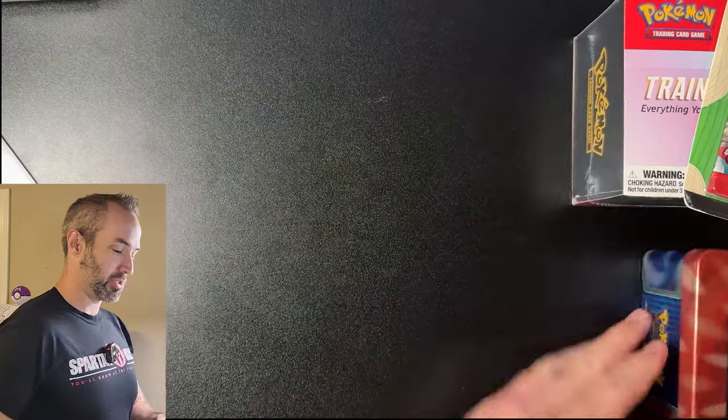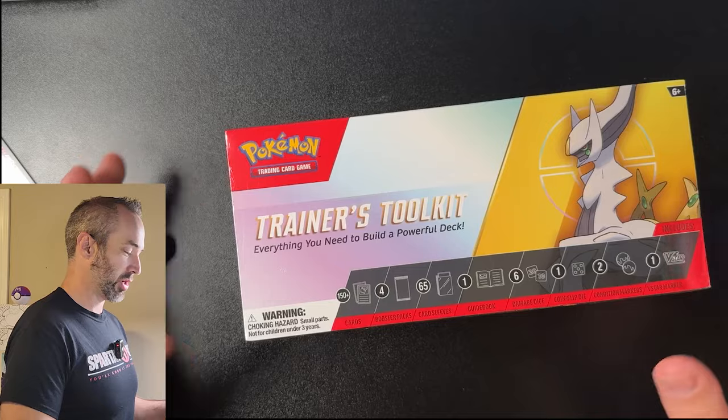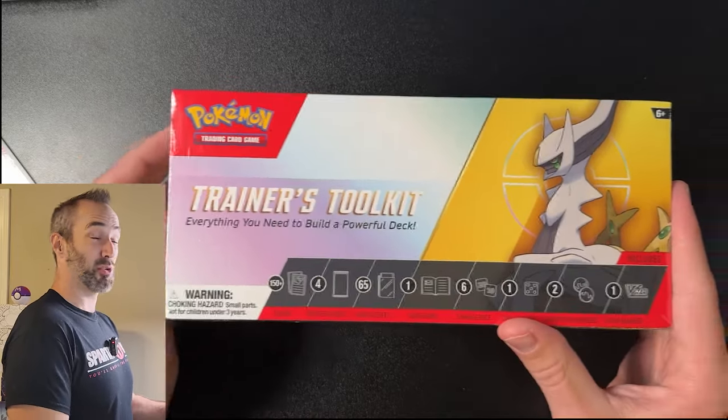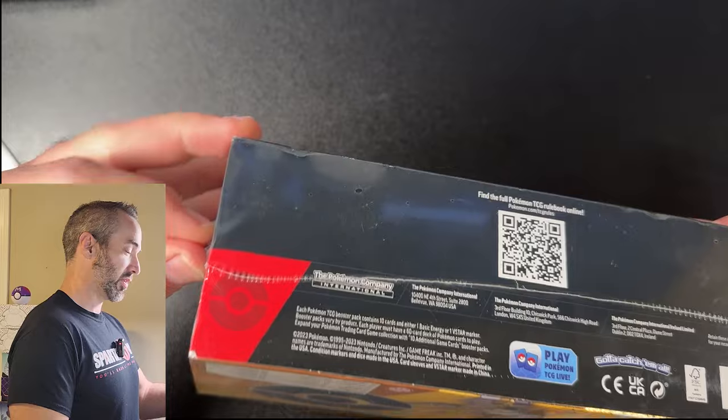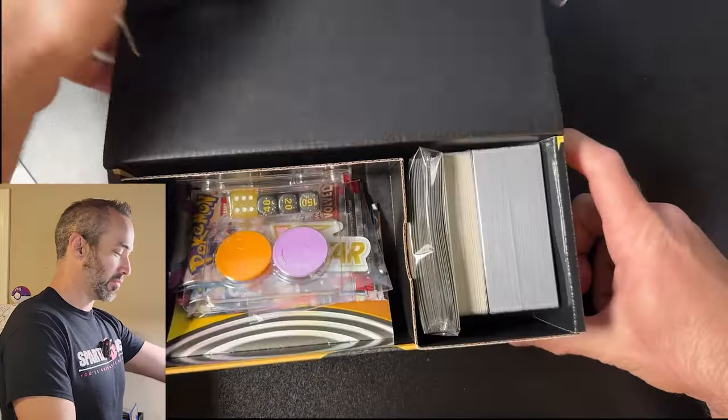And then we've got this for about $16, and $5 each — that's a heck of a deal — and then $17. I want to start with this Trainer's Toolkit because I haven't opened one before and I thought they seemed kind of cool. So I'm going to unbox it real fast. Let's get down to it. Trainer's Toolkit — I'm pretty pumped.